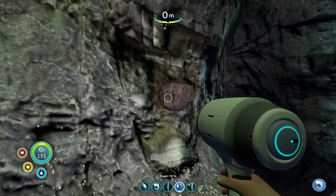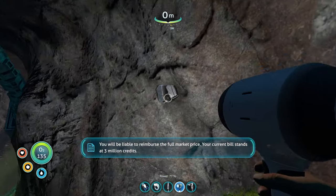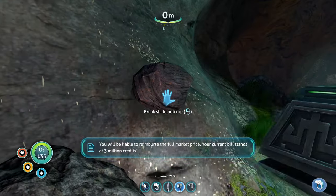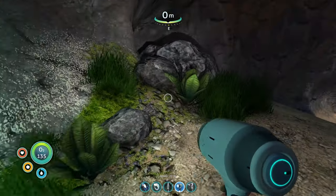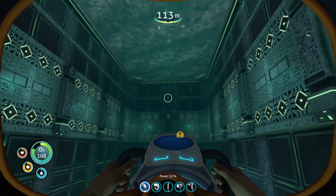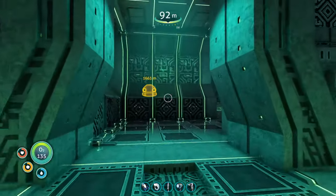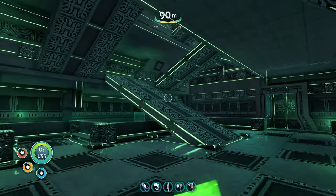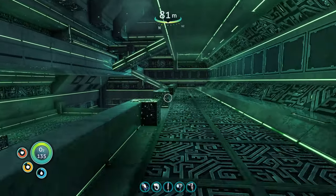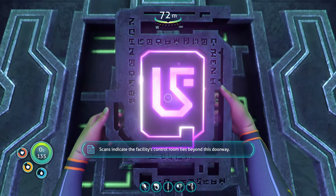Then find shale outcroppings, break them, and collect lithium. You want 18 lithium and 5 diamonds; the rest you can fill with gold, but make sure you leave at least two inventory slots open. Go around the side of the base and use the submarine bay entrance instead of the front entrance so you don't waste a purple tablet. Grab the ion cube from inside, then go up the ramps, grab the purple tablet from the pedestal, go up and place it on the pedestal to disable the force field to the gun disarm button. No need to press it now — we'll be back later.